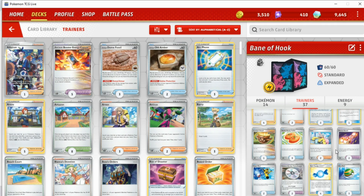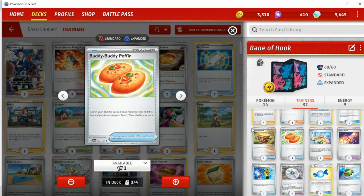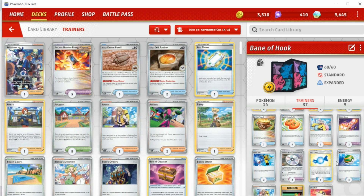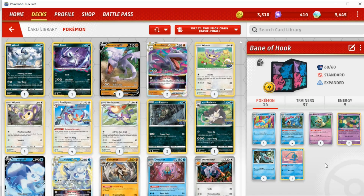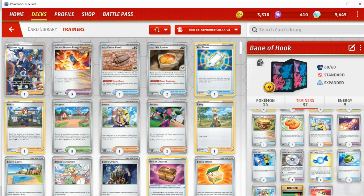Prime Catcher is also really good because we have an option to put a Rescue Board on a Mimikyu or a Totodile and use it as a pivot. Also playing three copies of the new Buddy Buddy Poffin to find two basic Pokemon with 70 HP or less, which is all our basics in the deck. Also playing three Nest Ball — you could argue why am I playing three Nest Ball and three Buddy Buddy Poffin? You could just play four Poffin and two Nest Ball. I was toying around with a list that was playing Radiant Greninja at one point, so I kept three Nest Ball. But you could definitely remove a Nest Ball for another Poffin.